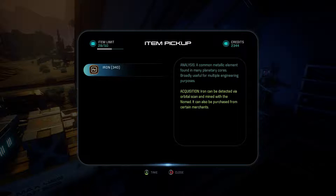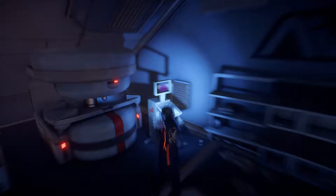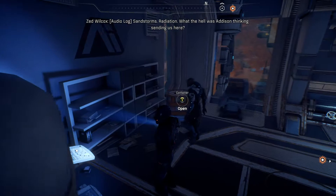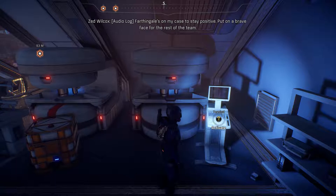We find 340 iron and an audio log: 'Sand, storms, radiation — what the hell was Allison thinking sending us here? Eos might have looked great back in the Milky Way, but up close it's a hellscape. Farthingale's on my case to stay positive, put on a brave face for the rest of the team, but I can't shake the feeling that I'm going to die out here.' It might be a possibility.